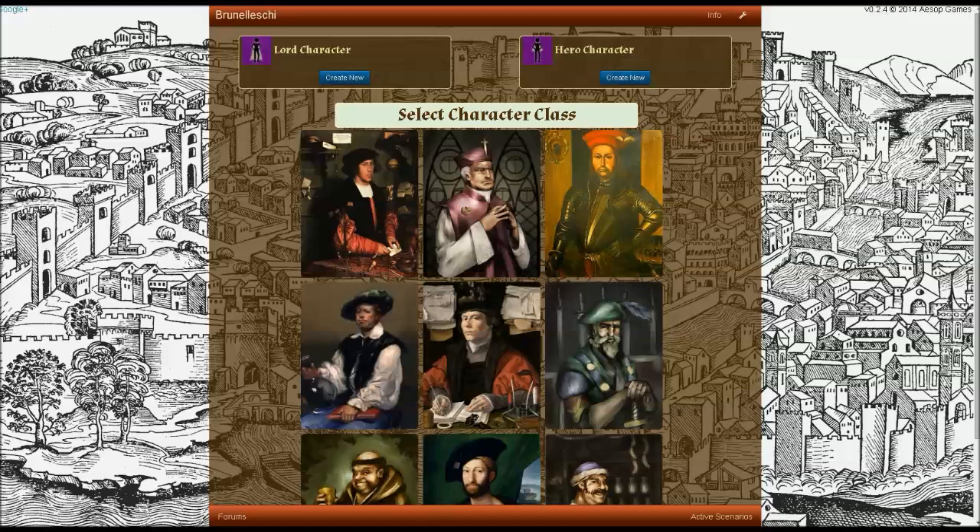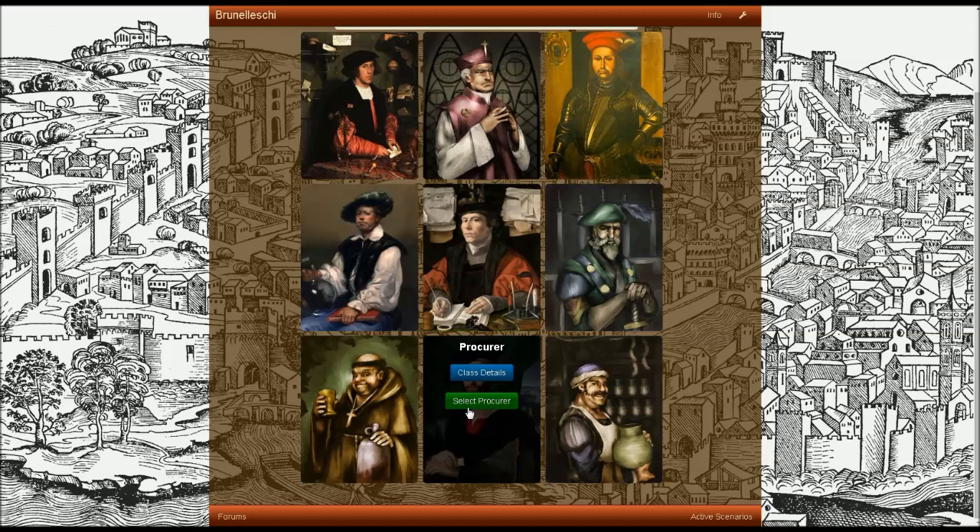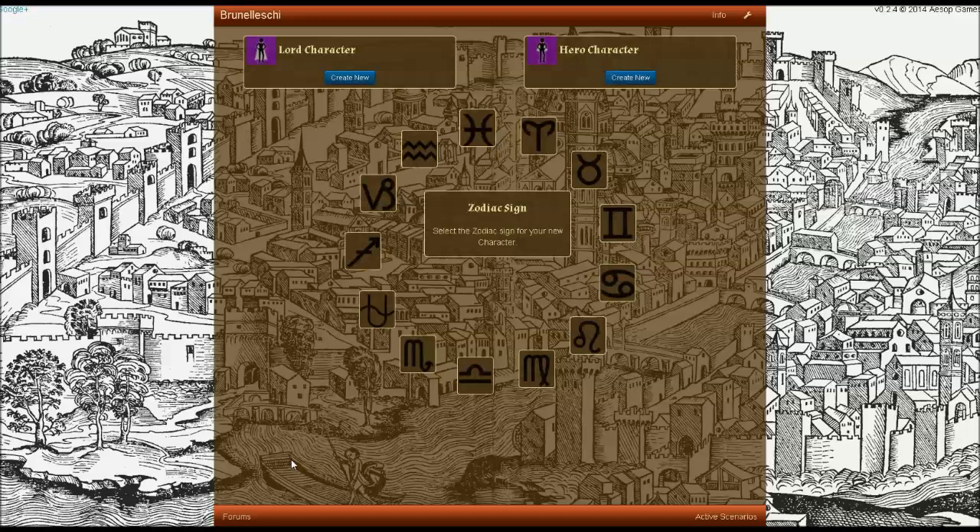I'm also going to select the male gender. At this point, we'll be presented with nine options. These are the character classes that correlate with the trader path. As you can see, we have a variety of choices here, but we're just going to go with an extremely standard merchant. We'll select them there.